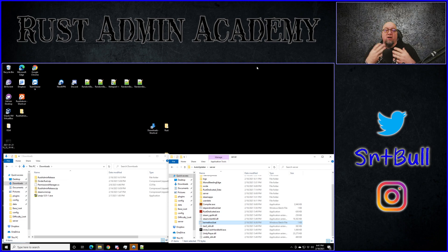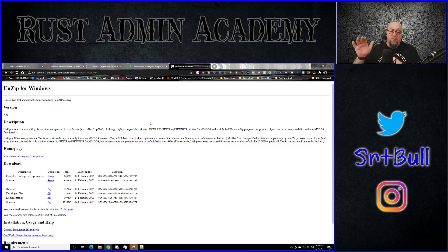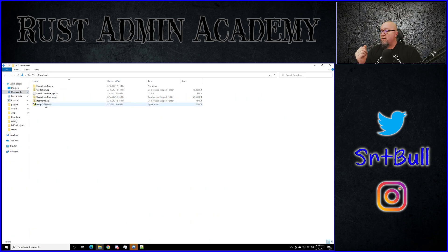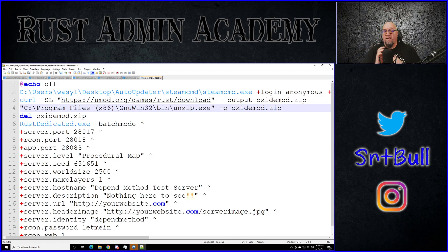Method number two — the one I've been able to make work on my own system — I call it the Dependency Method, because it has a dependency required to make it work. That dependency is UnZip for Windows. I'll put a link to UnZip for Windows in the video description below. Once you're on the UnZip for Windows page, download the 'complete package except sources' file. Run the installer — it's a very simple next, next, next, done installation — and that's all you need to do with that.